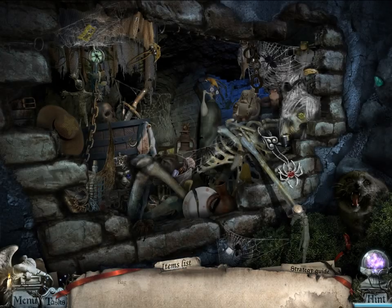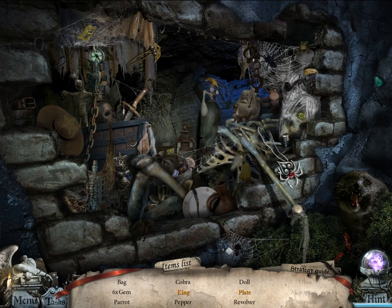Alright, more hidden object scenes. Six gems. I'm not playing this on full screen so everything is extra super small, just for funsies. King or plate king, maybe. I'll figure that out later. Bag and two gems.